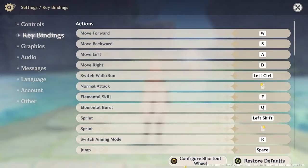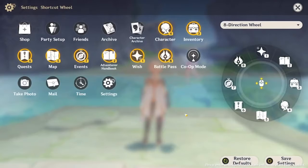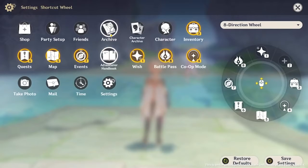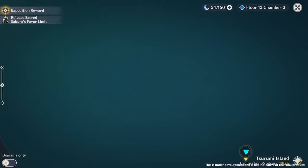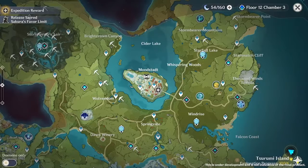The second quality of life change is only for PC and console users, but we'll be able to configure our scroll wheel by changing the icons and positioning once you open up your scroll wheel. You can change your scroll wheel by going to Settings, then Keybind, and then press Configure Scroll Wheel.